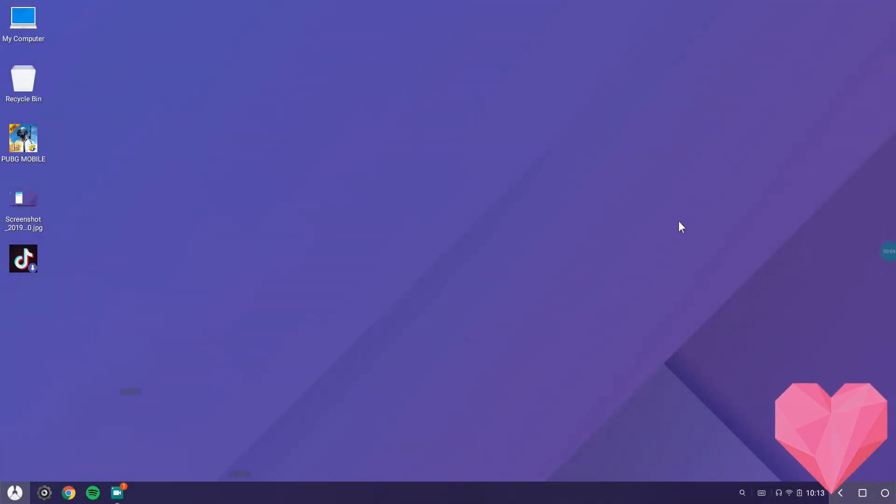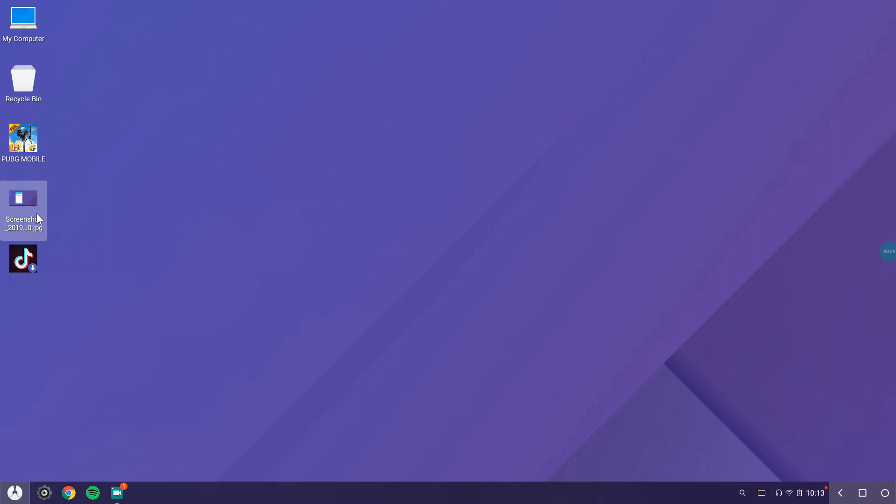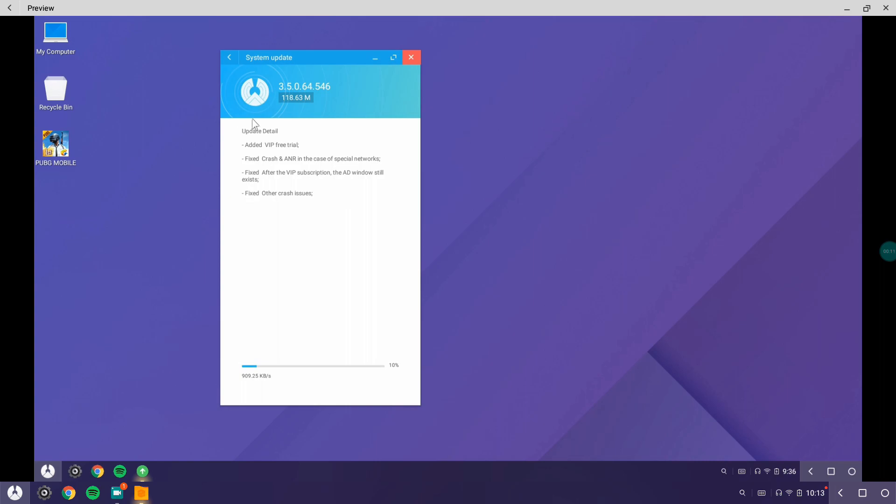Hey there guys, this is ABD or Vibro from Tech Tweak Team. Today I recently updated my Phoenix OS to the latest version, that is 3.5. It is not that much big in size — it's just around 118 megabytes.